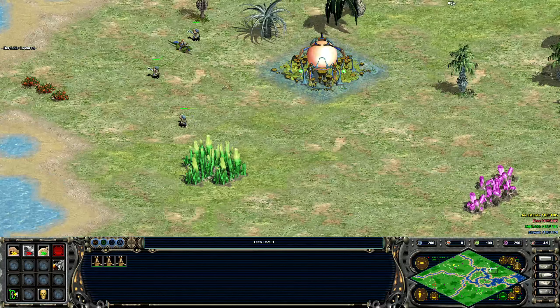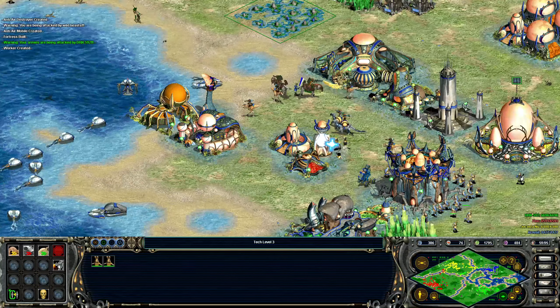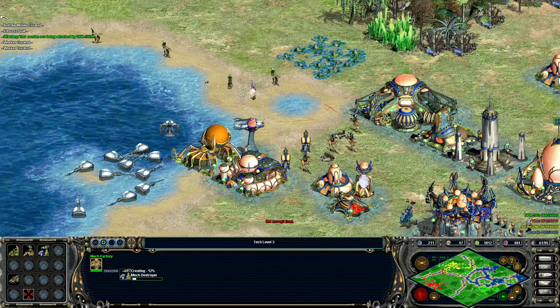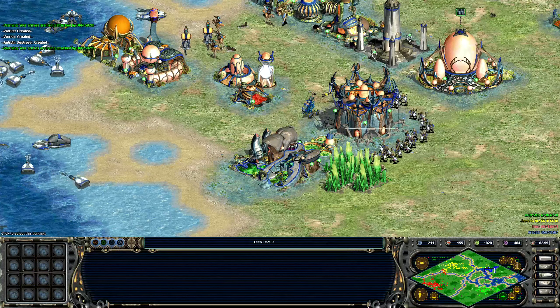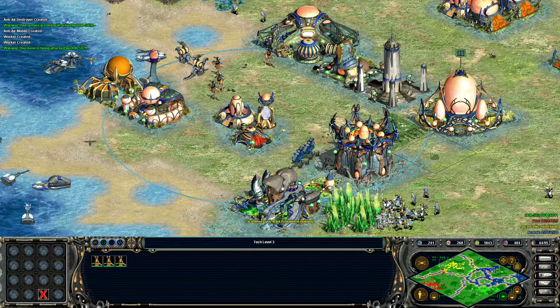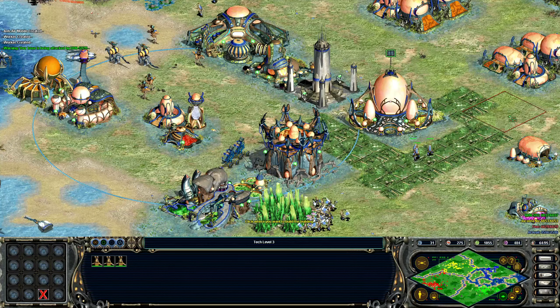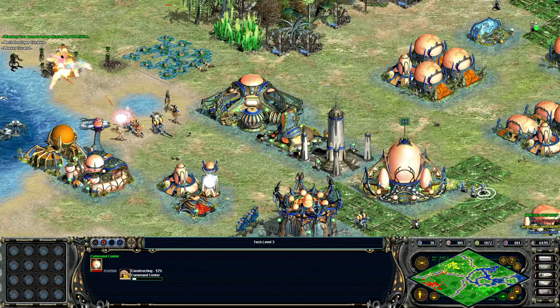Make more workers. I also want to build another command center to start pressing our advantage — we'll put it over here. And now we have a battle on our hands, but without a really good economy we can't get enough units to really win this battle. We're actually okay on Nova. Part of the detriment of being attacked too is just — oh now we're out of carbon. That sucks.